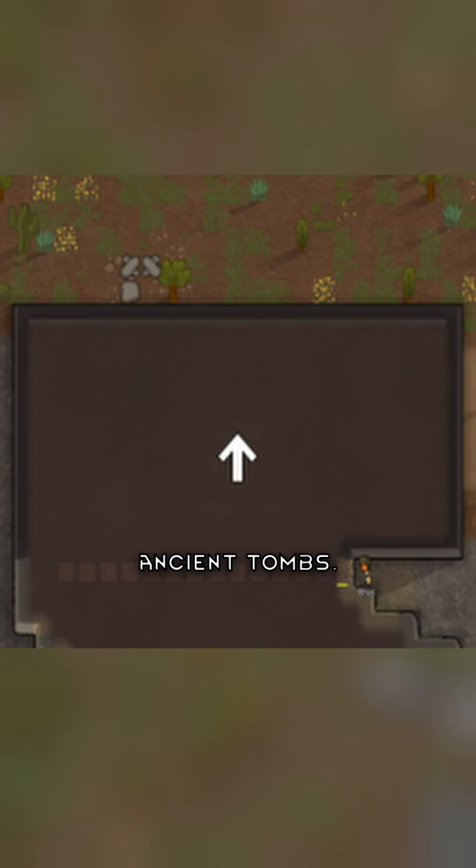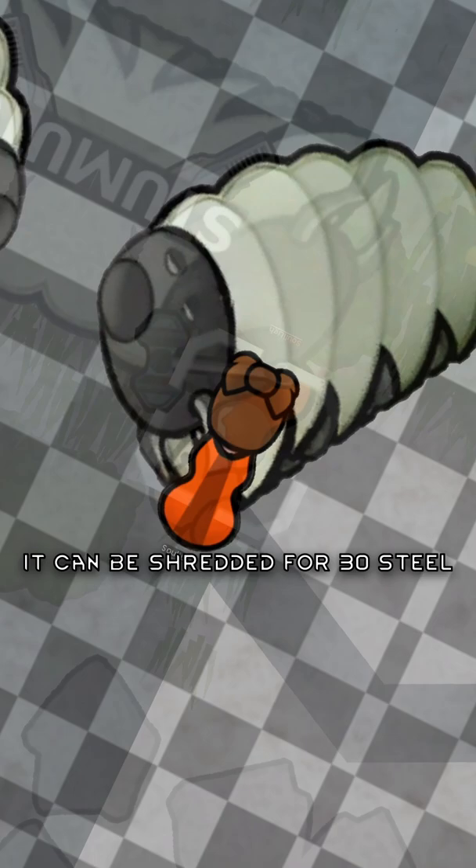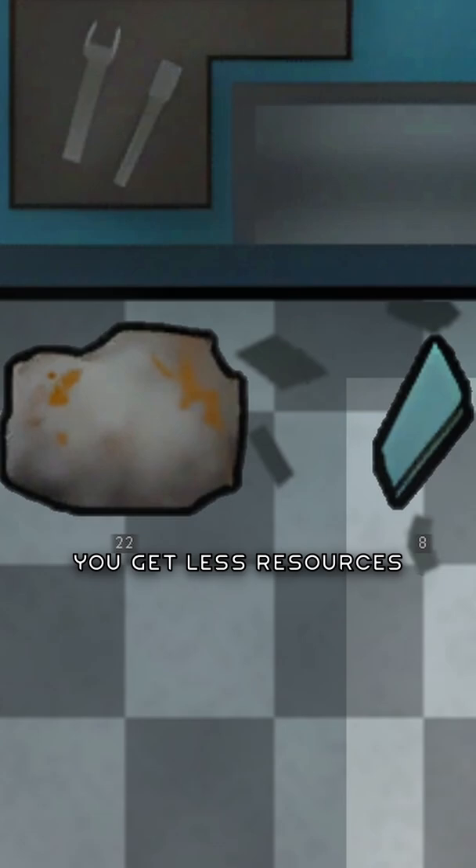Centipedes are strong against sharp damage, so use blunt weapons. It can be shredded for 30 steel and 10 plasteel at a machining table. You get less resources if body parts are destroyed.